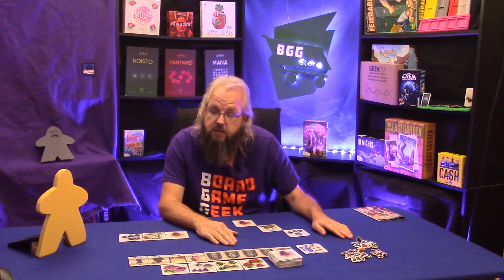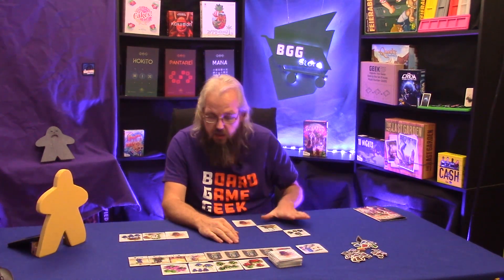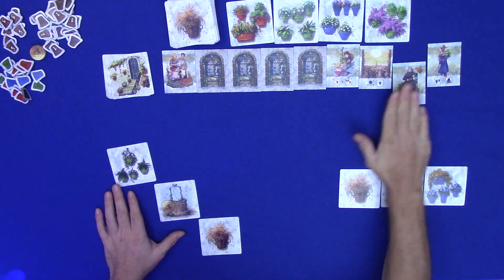The rulebook suggests whoever smelled a nocturnal flower last goes first. I smell flowers every day, so I will go first. We can look at our face-down cards any time. We want to build up sets of three cards to get trios and earn tokens. We both start off with two different colored cards — one face-down and one face-up. I have a red and a green; Jen has a blue and I think green or red.